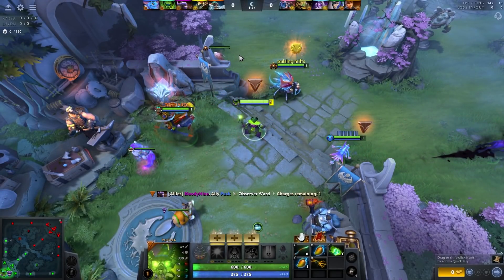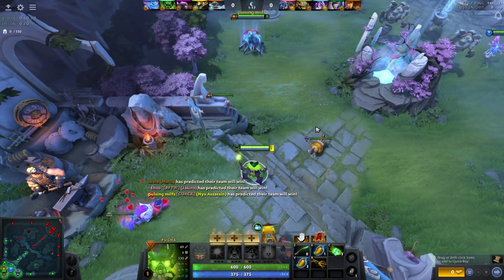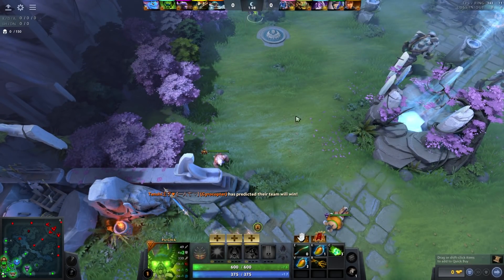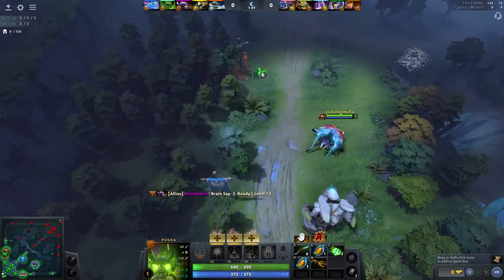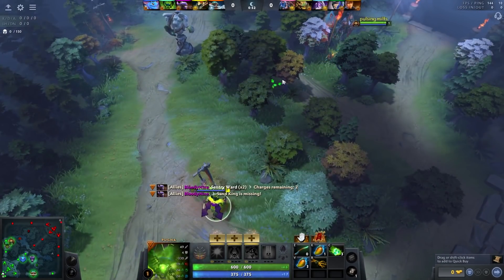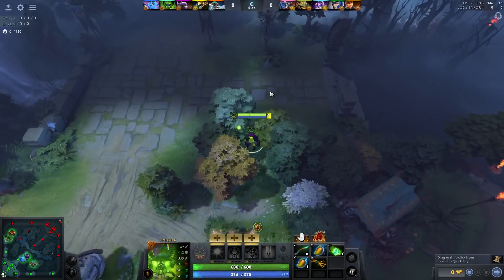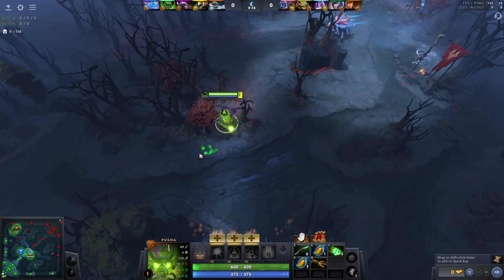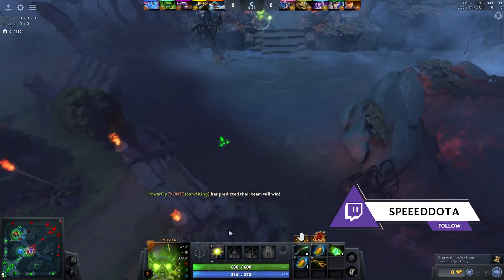Hey guys, it's Speed here and today we're playing Pugna in the offlane. I've been straight up owning with this hero — I think I'm like 4-0 or 3-0. I've been going this cool item build kind of inspired by Taiga's Snapfire. Pugna has some of the highest attack range in the game at 630, which I think is one of the highest behind Techies and Lena. So you kind of just run around with high movement speed, high armor, high range, and a low cooldown nuke that costs very little mana.